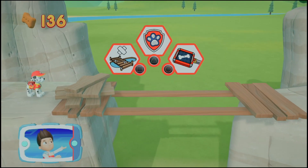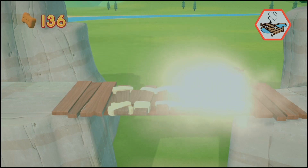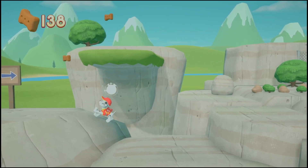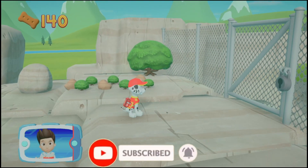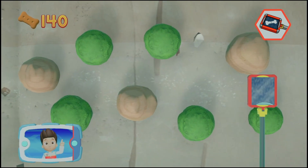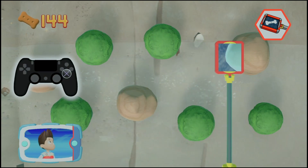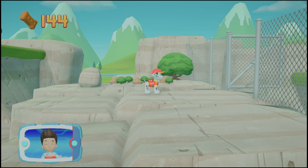You got it! You did it — you got the pup treats. The gate is locked, but Marshall can use his paramedic pup X-ray to scan the rocks and bushes to find the key. Help Marshall use his paramedic pup X-ray to look for the key by pressing the circle button. Move the paramedic pup X-ray over the bushes and rocks to find the key — use the left stick to move the scanner. When you find the key, press the X button. You helped Marshall find the key — now let's keep moving to find the eagle.